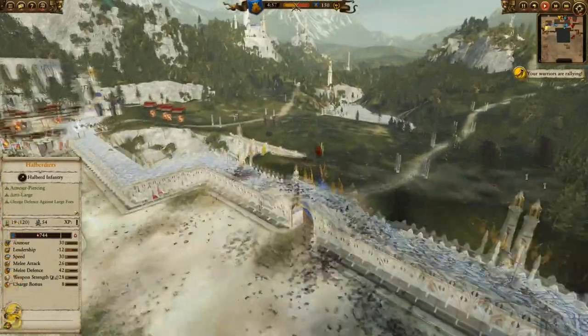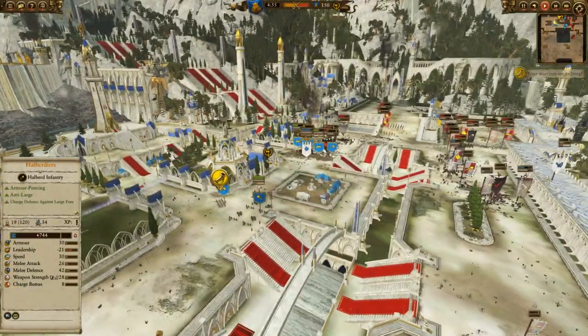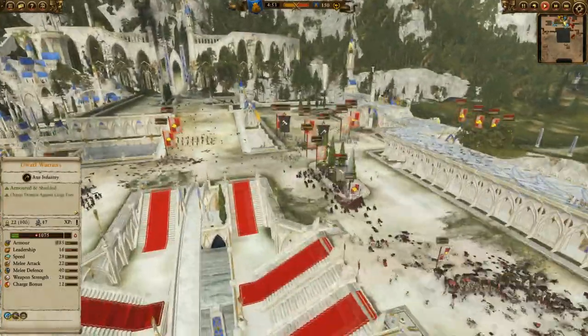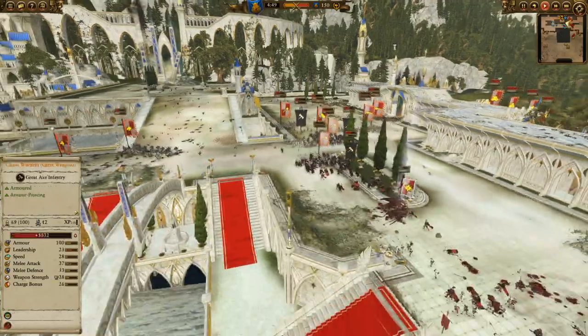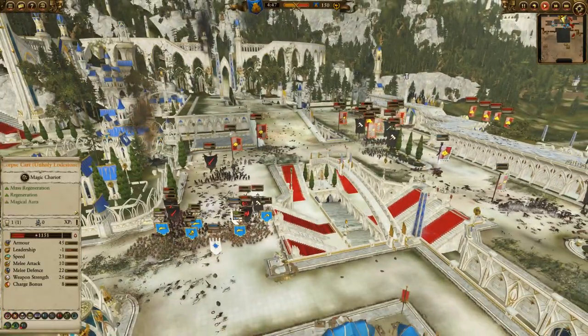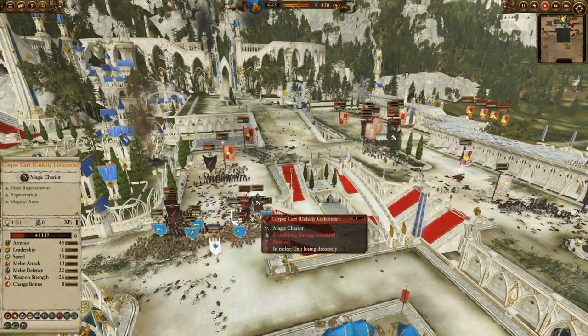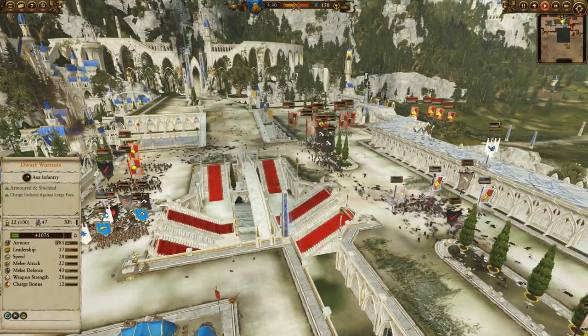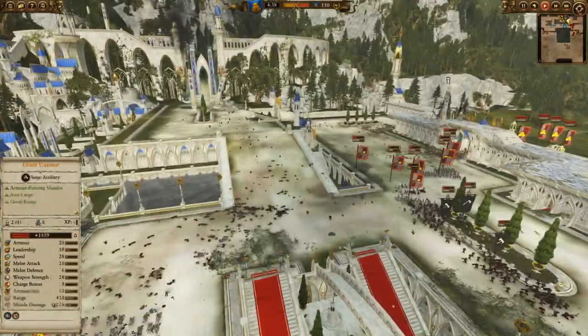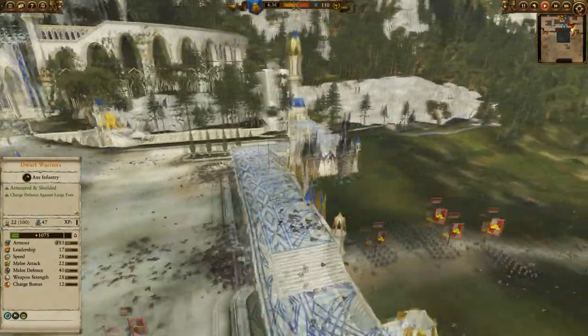There he is - Karl Franz, just trying to keep these guys from coming back. Probably could have done with him on that corpse cart or something else, but as long as work's being done. Trying to get rid of those warriors there. This is where the problems lie - he's even got his cannon crews and mortar crews all incoming. We're going to be in a bad position no matter what.